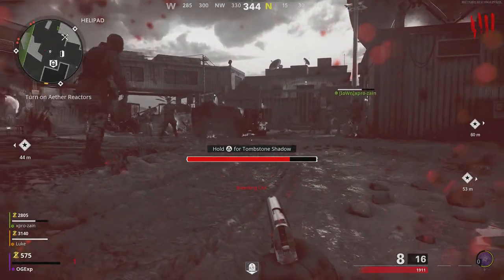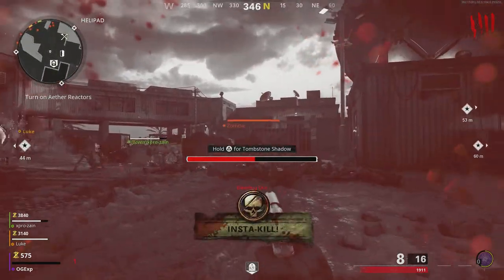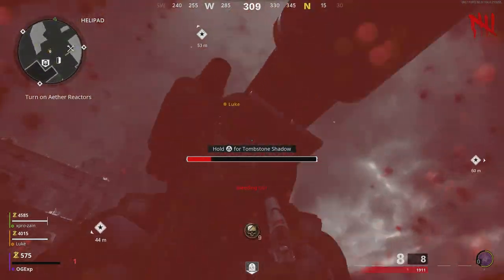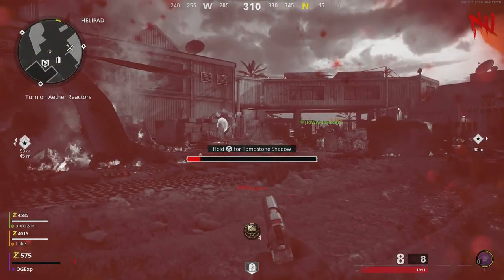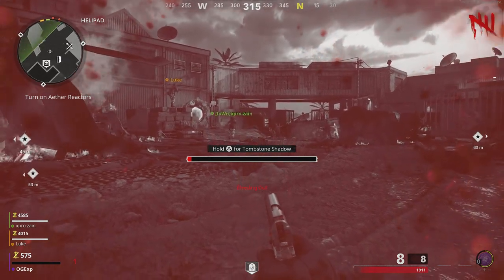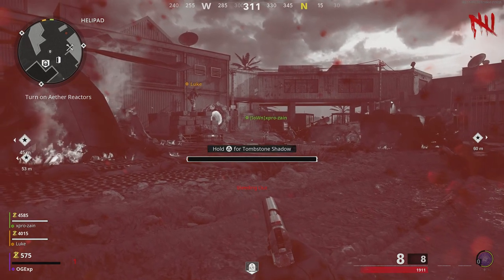you need to be watching that red bar. Basically, as soon as that red bar is about to end — literally like a pinprick away from dying out completely — you need to be pushing down that button to revive yourself with the tombstone perk. If done correctly, you will have a little screen flash.